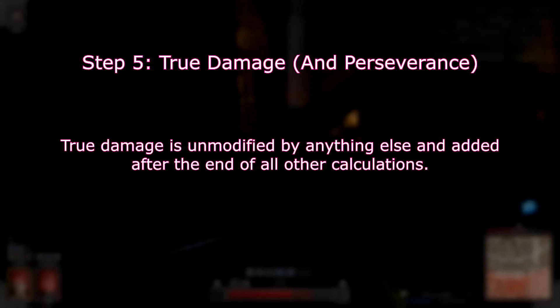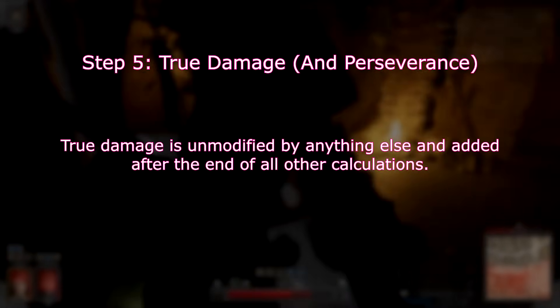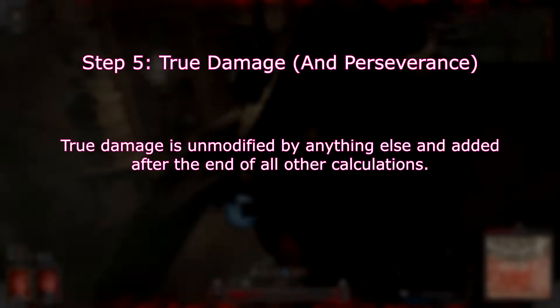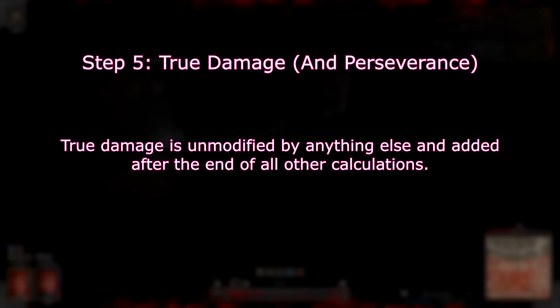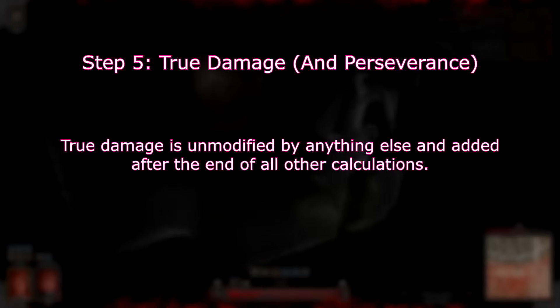Once we've multiplied all of that, we can finish things off by adding true damage. True damage is unaffected by any other calculations — it doesn't benefit from power bonus or headshots, but also isn't affected by any forms of damage reduction. You can also think of cleric's Perseverance as a sort of negative true damage, as it subtracts 3 at the end of any damage calculation, although it doesn't seem to be able to reduce damage below 1.